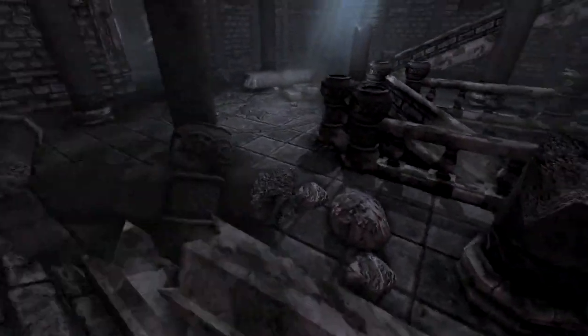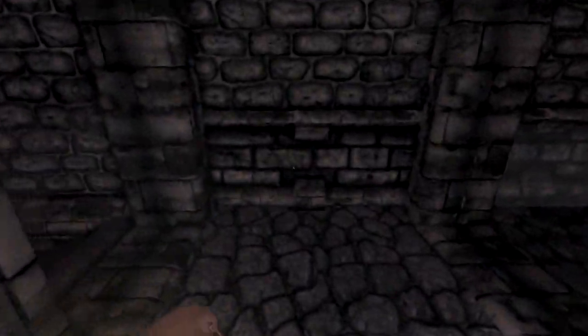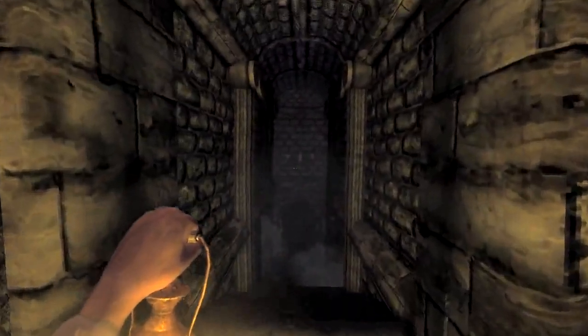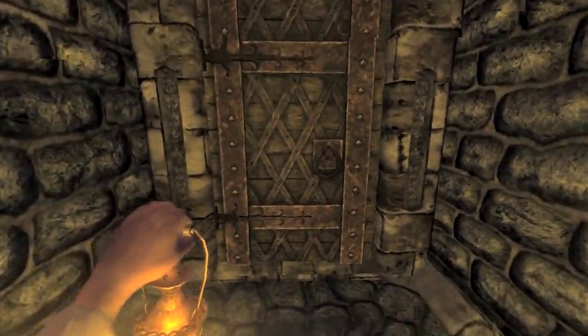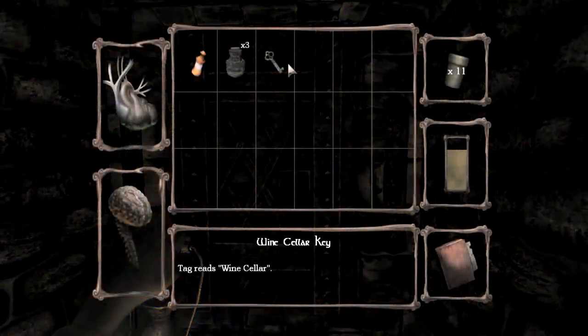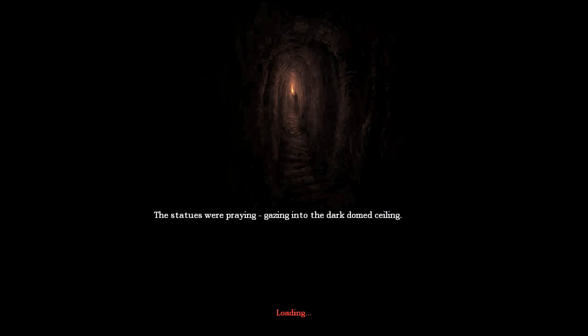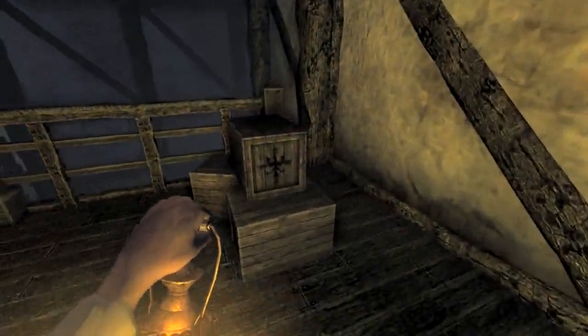As soon as you exit the area, this red stuff starts growing everywhere. It's gonna hit you — there's no way to avoid it, it always hits you. Which I always thought was kind of cheap, but it doesn't really do any damage, so whatever. Right leads you to the laboratory, which we don't have to go in yet. This area over here is actually locked, but the whole reason we went through that door was to get this key right here. The main reason we go to the wine cellar is to get the ingredients to create the acid we need to burn through the flesh wall.